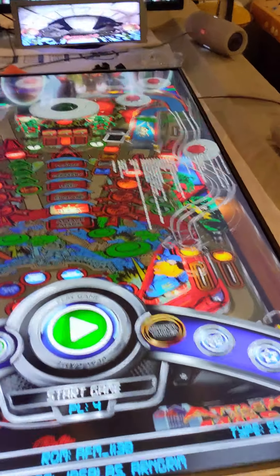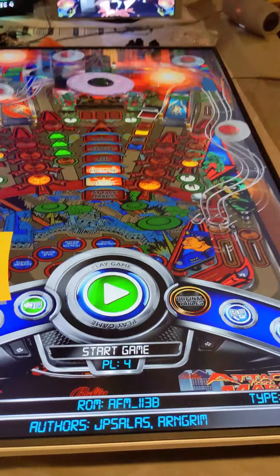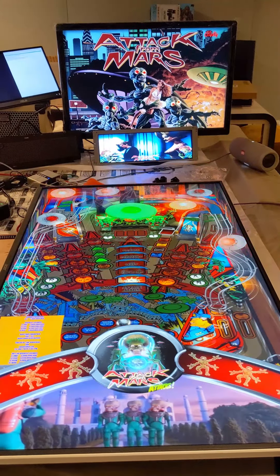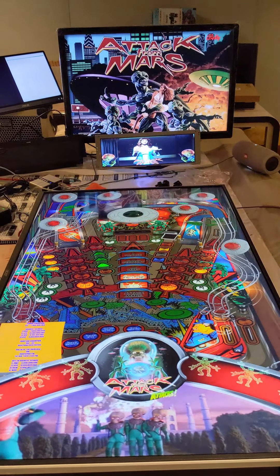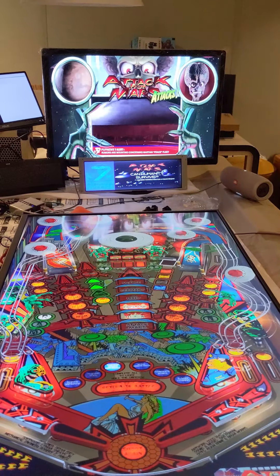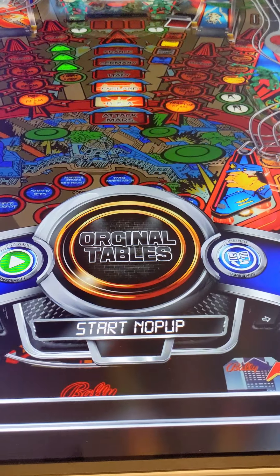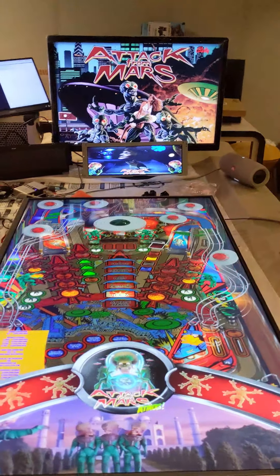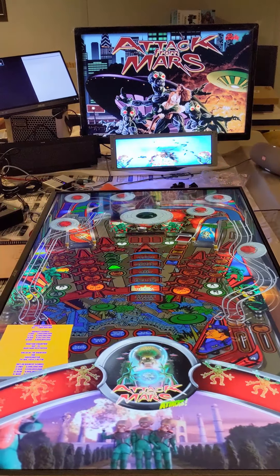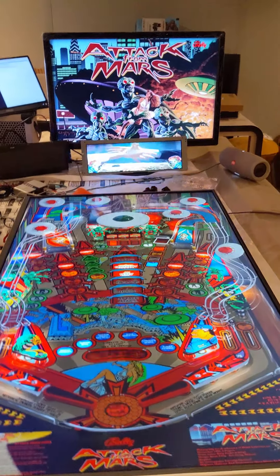We'll go to the sub menu. Now if I launch this right here it'll launch the PUP pack - this is the PUP pack version. We'll launch - and there's the PUP pack again. Quit the table, go to the sub menu - No PUP. So let's start No PUP. And this will just be the back glass. And there it is, we're in the game. That's just the back glass - and that's my PUP media topper that stayed on.